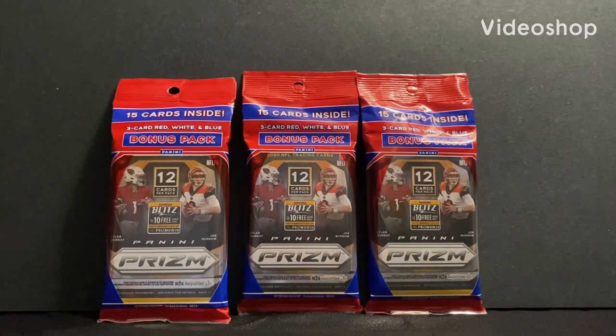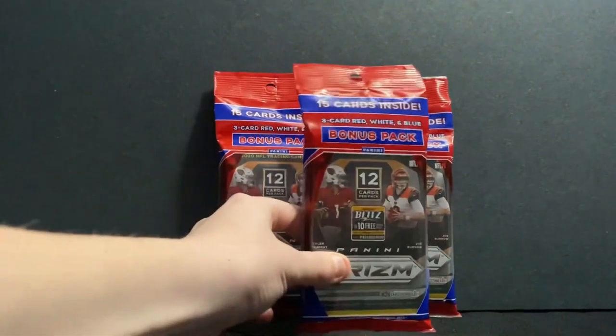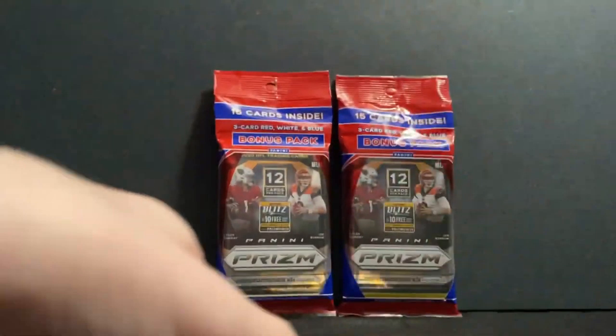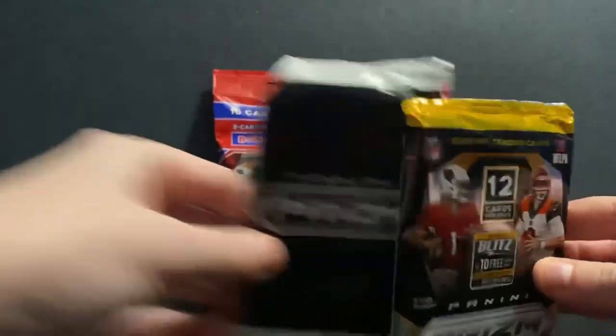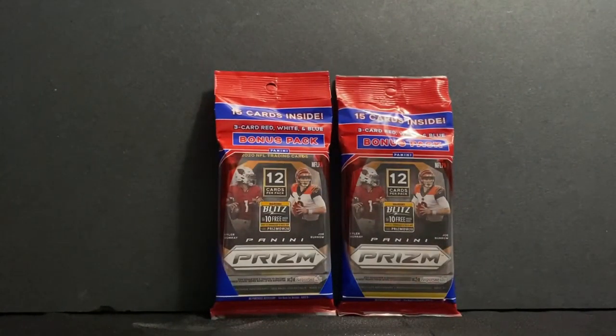Welcome back to BCP Cards. Today we're ripping three cellos of Panini Prizm, let's go. Okay, we're on to pack number one. Open the regular pack first, then we'll do the red, white and blue pack.